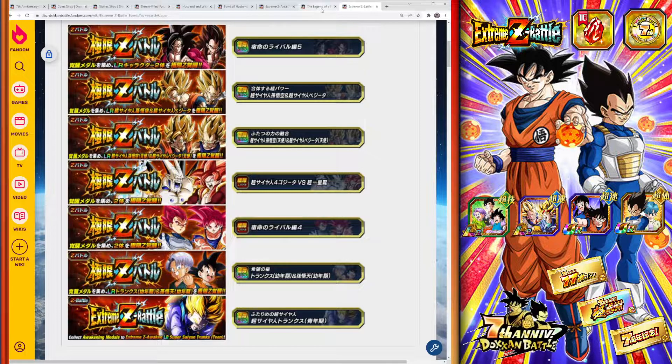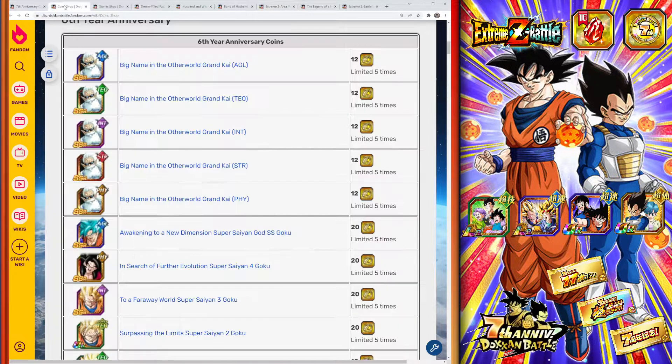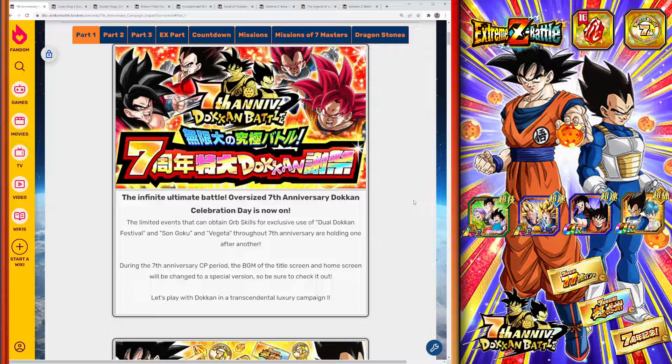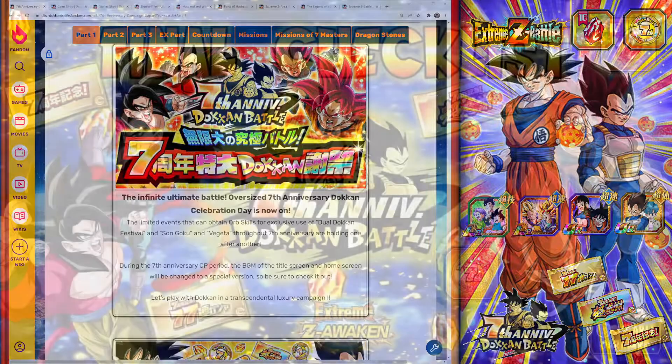That's pretty much everything. The seventh anniversary ends on March 8th, so you have a couple more days — spend your consumable items, get the Extreme Z Battles done, farm as many dragon stones as you can, and do those last summons. When the anniversary is gone, a lot of this content won't be back for months. And if you're a global player, the seventh anniversary is coming this summer, so start saving your dragon stones now because there will be some great units.